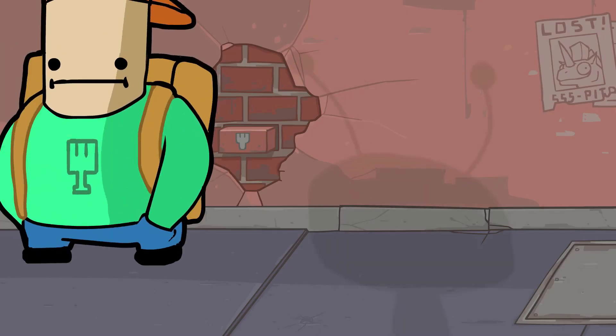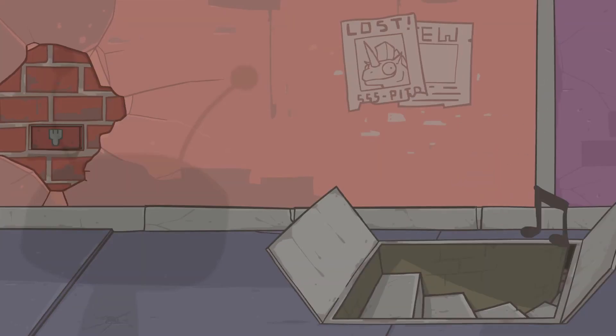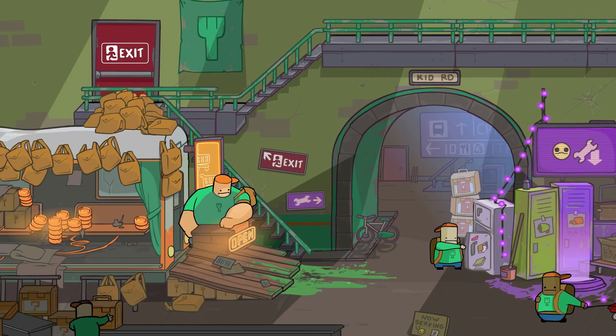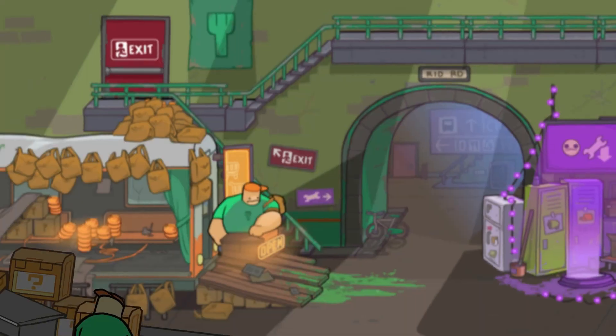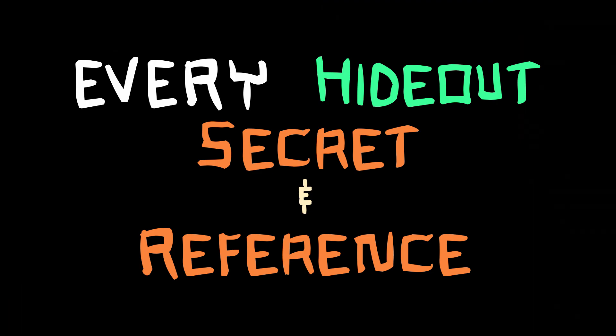In Alien Hominid Invasion, these friendly dudes form an alliance with the aliens and supply them with all the facilities they could ask for. To avoid having the FBI intervene, they've hunkered down in the sewers and built these secret hideouts with weapons, hats, and other fun stuff. There are a lot of things in here that many people may have missed, so let's dive in and take a close look at them.